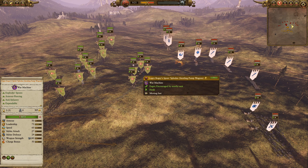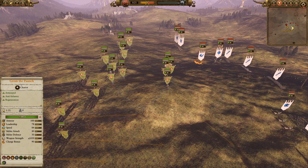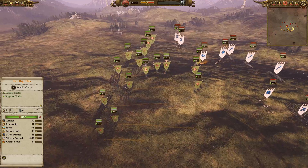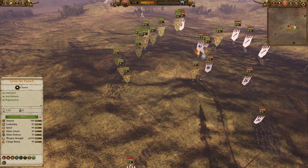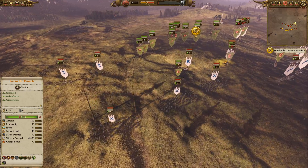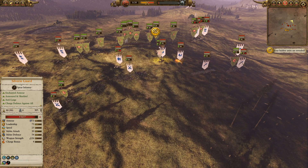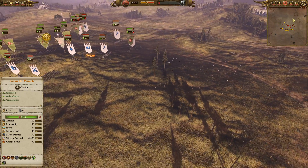He's got Grom the Paunch, Flappas, Spore Splodas, and some more Flappas up front. He's got a Big Boss, an Orc Shaman, a bunch of Biggins, a Boar Boy Biggins, and Spider Riders as well - about to get munched by a couple of War Lions on each side. We've got four War Lions including the Rehagra's Pride, also a Lion Chariot, a bunch of Rangers, a couple of Spearmen, one Silverguard, Flamespire Phoenix, and Eltharion.